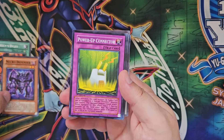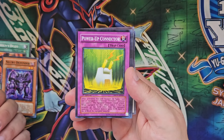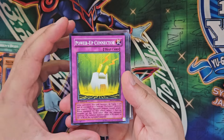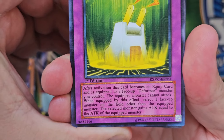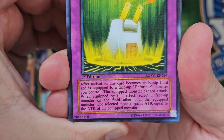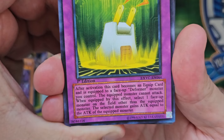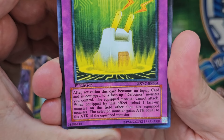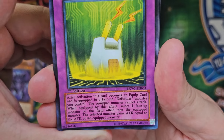Next up we have Power Up Connector. Last time I checked, it wasn't called that — from memory it's Power Up Adapter. Points for having passable English. And on that, let's look at the flavour text: 'After activation, this card becomes an equipped card and is equipped to a face-up Deformer Monster.' I found the non-politically correct way to say Morph-tronic. I'm adding Deformer Monster to the card dictionary now.